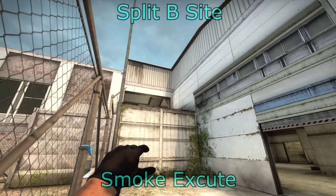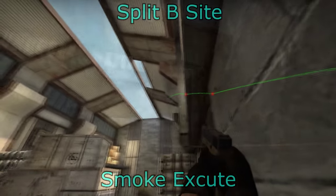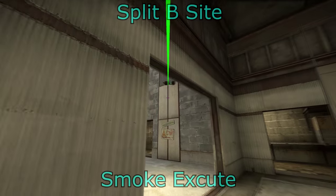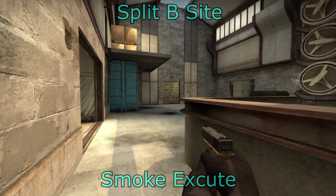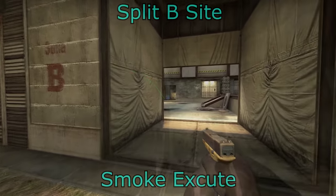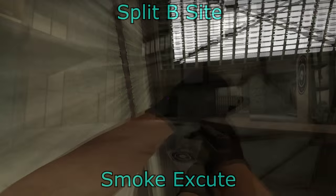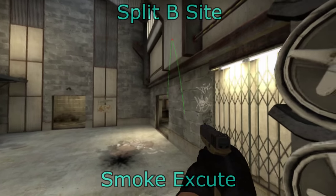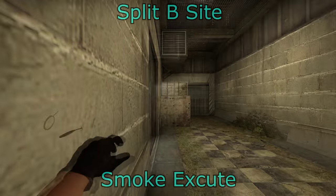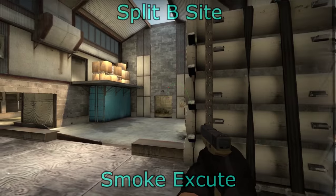For flashbangs on the split B: through the window will flash people at generator — they can use the box to cover — and also flash people at the back of the site and at heaven. From the B main entrance using the same angle as the CT smoke will flash people at generator, the right-hand side of the site, and CT. You can also do a pop flash through B main which will flash anybody actively watching B main — if they're not watching actively they won't get flashed. You can flash from checkers as well — that'll be a pop flash if they're actively watching checkers.